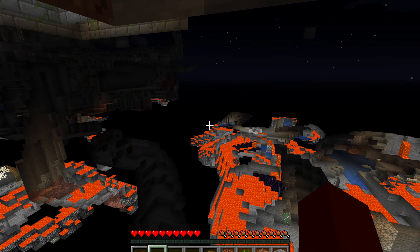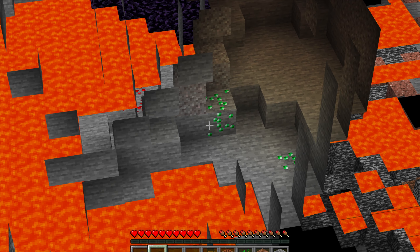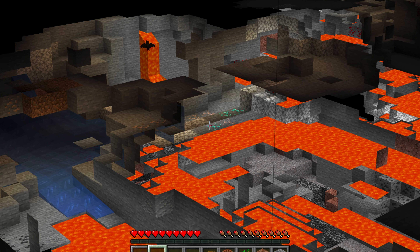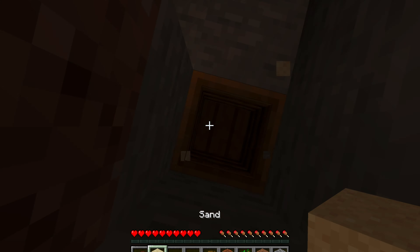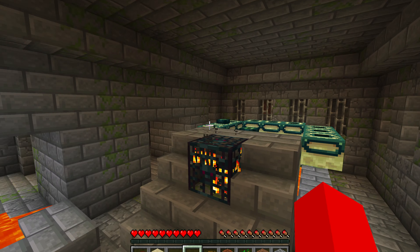It looks like you can see a stronghold — that's because I'm next to a stronghold while I'm recording this. You can see some emeralds right there, and if you look over here, we can actually see some diamonds. So it's a very good trick if you're going mining and you really need to find some diamonds quickly, or if you want to find the end portal in the stronghold.